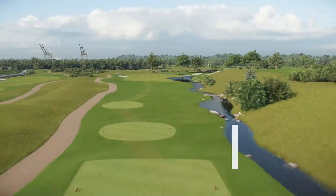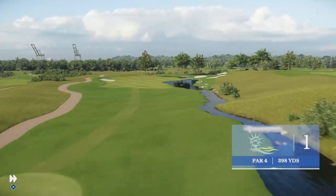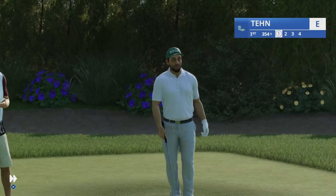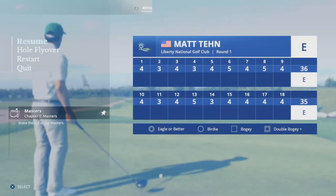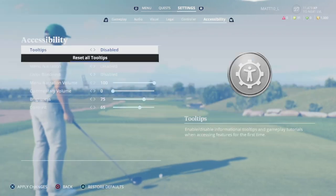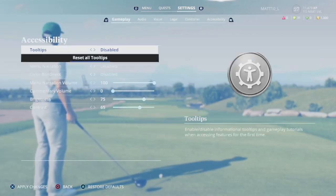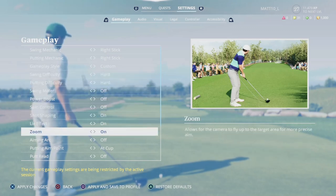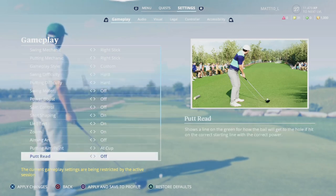What's going on everybody? In this video I'm going to show you what I've changed from the most recent video on my gameplay settings. It's a really minor change — it's going to be turning off the putt read and turning on the zoom. As you can see here, zoom is on and putt read is off.